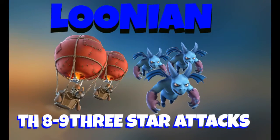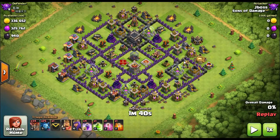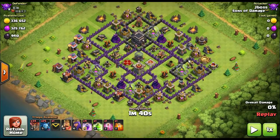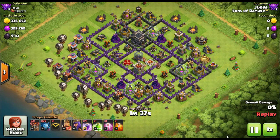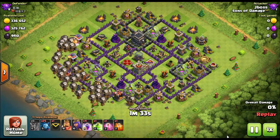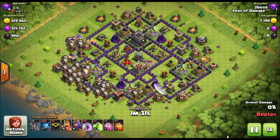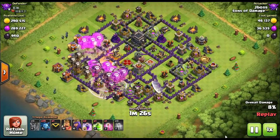Hey everyone, it's Easy. Hope everyone's having a wonderful evening. I did a little roaming around in the top 10, top 20, checked out what everyone had in their camps. Everyone has the same troops - they all have balloons, they all have minions, looks like they're all doing laloon attacks. So we decided to do the same thing. This video is a bunch of loon attacks from starter players from both the clans.